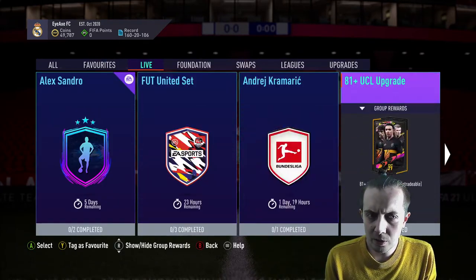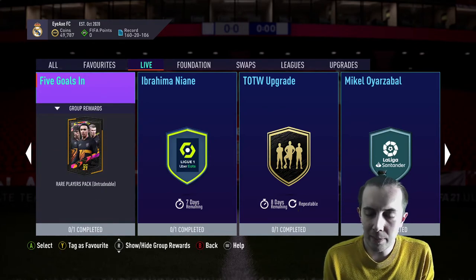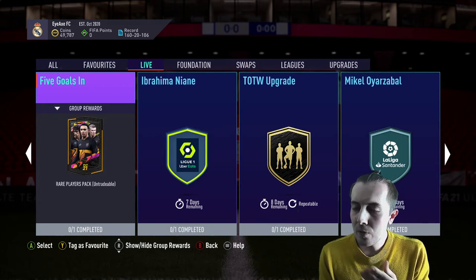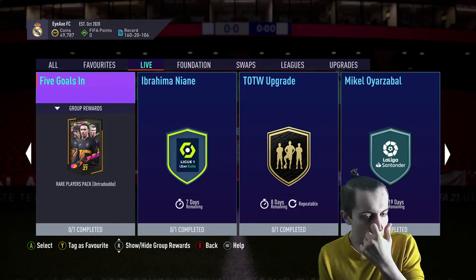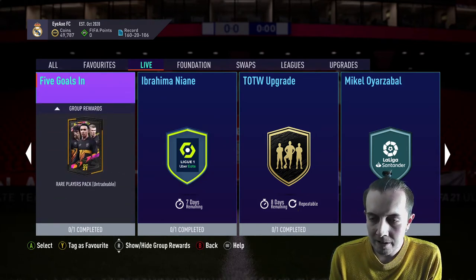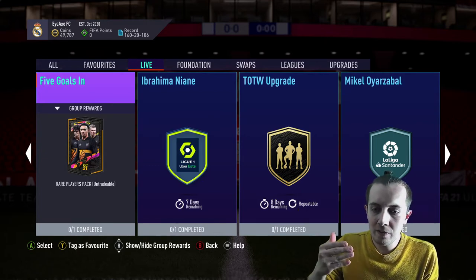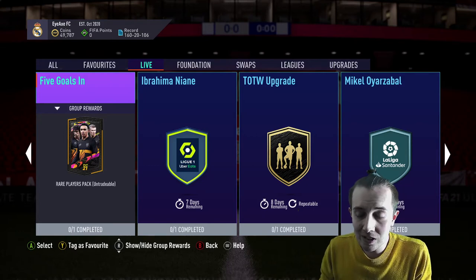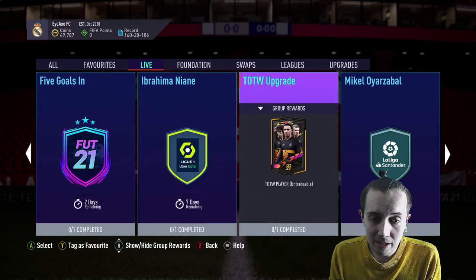In the way of SBCs they've got the Alexandro, and we now have a five goals objective which is only one requirement - it gets you an untradable 50k pack. The big problem is it's untradable. I don't see why they keep forcing untradable packs - I feel like it's slowly killing the market. They're obviously trying to focus on making you spend points and buy packs, but giving untradable packs creates a false representation that you're completing SBCs for free, whereas you're still spending the player values. They're just untradable so it's pointless, but anyway it's a 50k pack so that's alright.